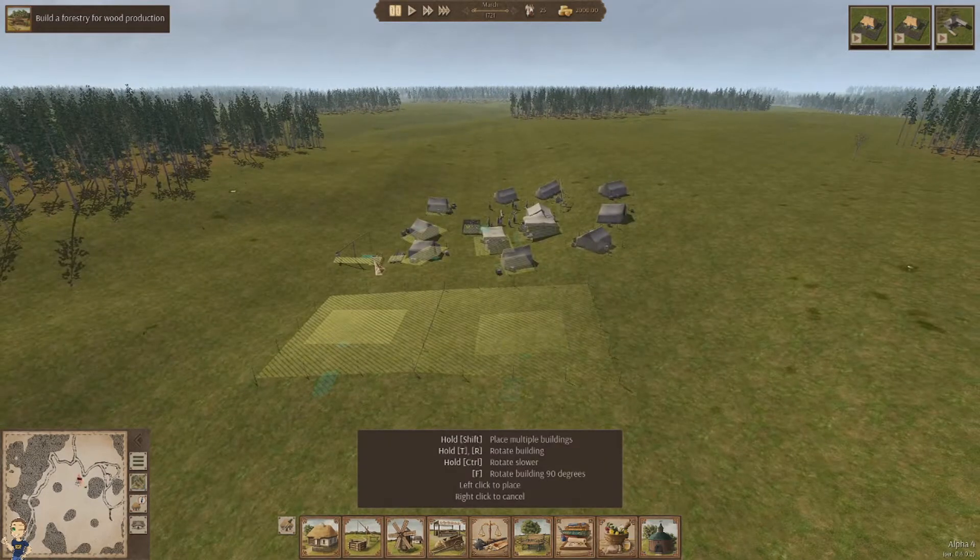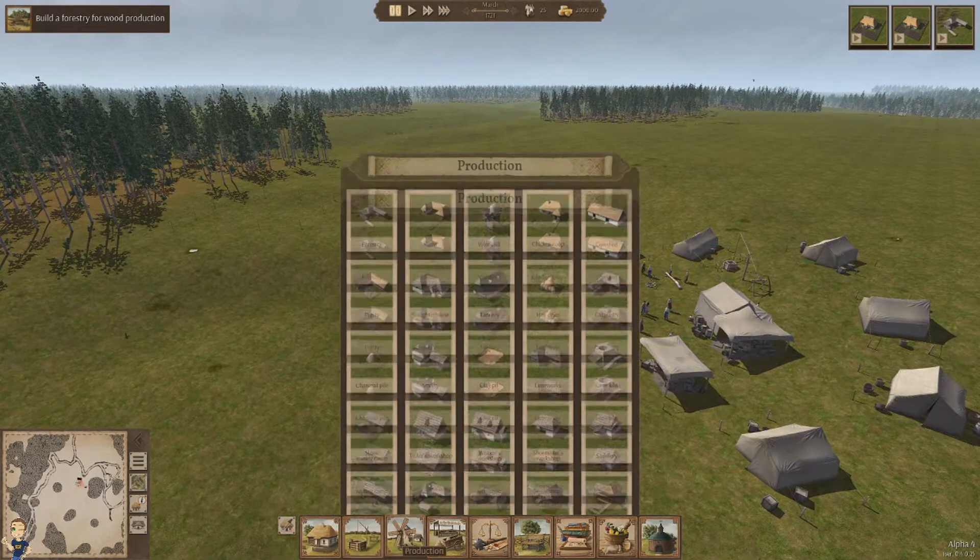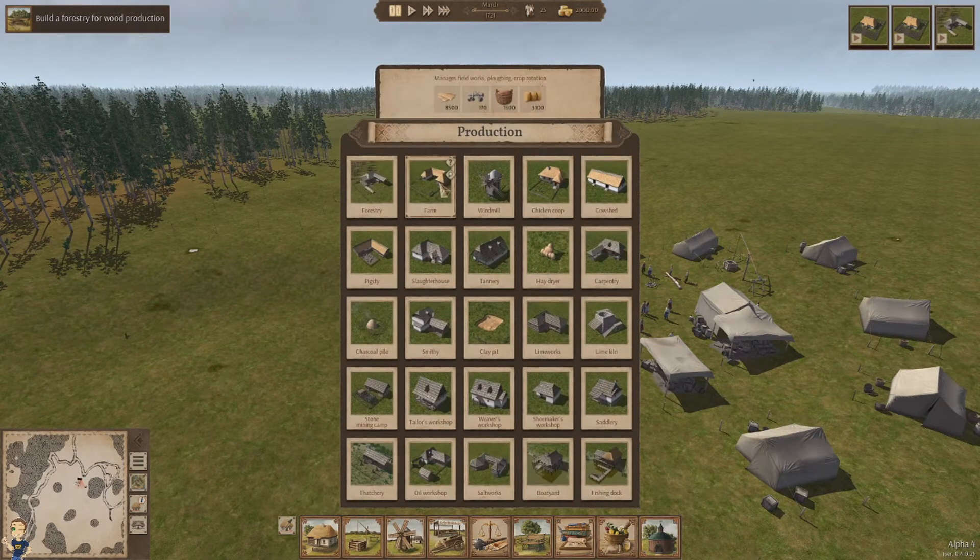We probably need the well as drinking water, though we do have a well at the beginning so that's fine. We could use a farm early on — that could help us. Things like a chicken coop are really difficult to get early on. We need a charcoal pile and a pigsty.